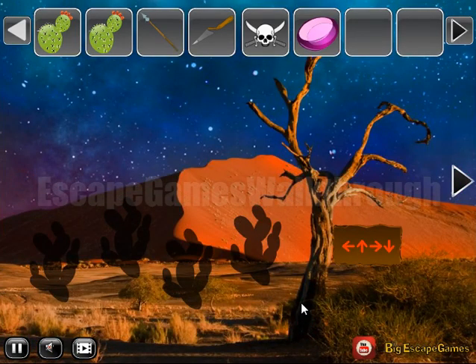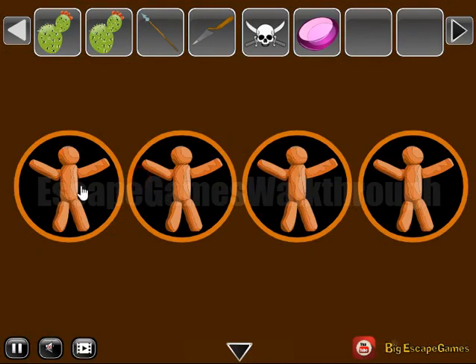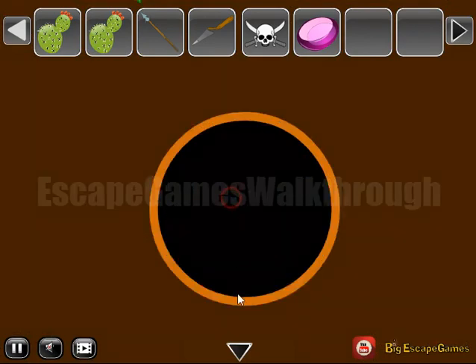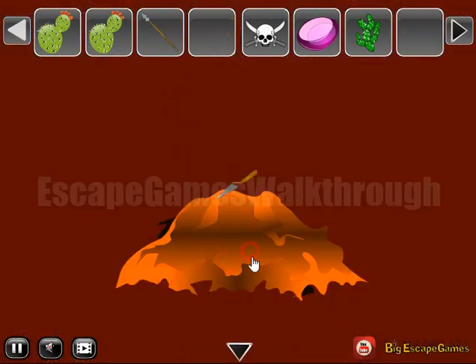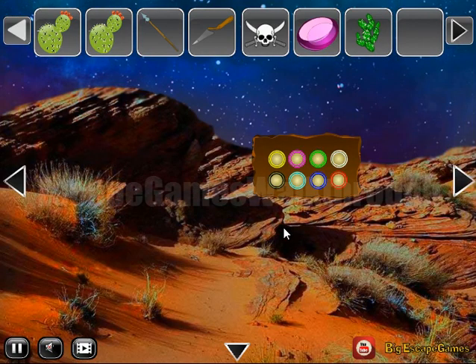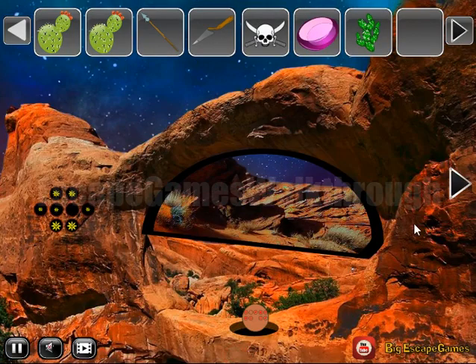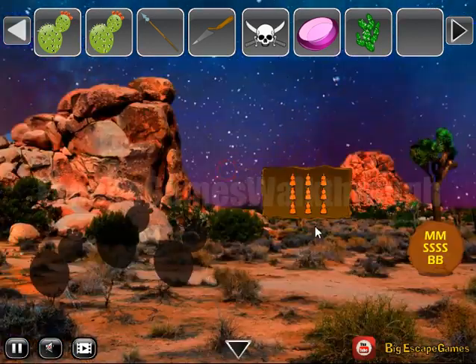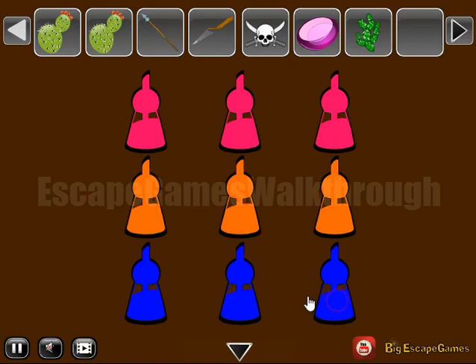Now let's get this spear and get this hint of directions: left, up, right, down. We need to go to the previous set and use this hint here on this man — directions left, up, right, and down. Get the cactus. Then here we have this frog, but we can use nothing on it. Here's the soil, and also nothing we can use here. Going back again to this place, now this hint of colors: first row is pink, then orange, then blue. So we've got one more gem.